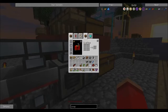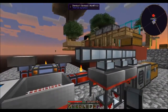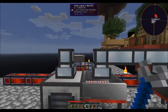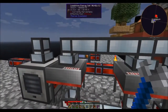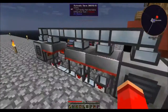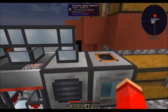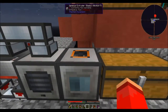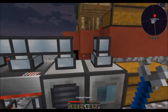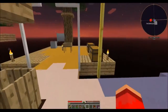Let me get everything else in order first. Up one level is item ducts all the way across, all the way to you. I believe I don't want these two connecting. I didn't write down how they were connected to each other, but I should be able to figure it out based on what we're doing. Also an item duct above the igneous extruder — that I know for sure I don't want connected. I'm going to need a few more item ducts, so let's get that rolling.